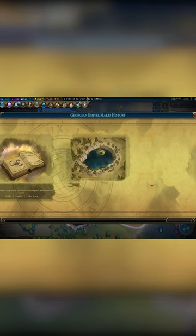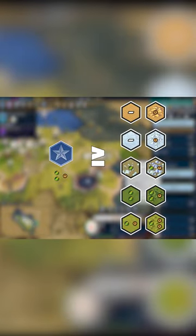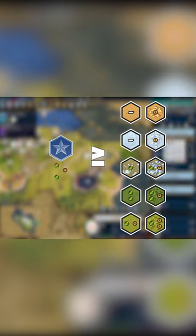When settling cities in Civilization VI it can be confusing why some city centers have two food one production and others have two food two production. This is why understanding terrain types is important. The city center will always default its tile to two food one production, so if the tile you settle on is equal to or less than that, then it defaults to a two-one tile.